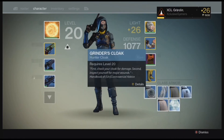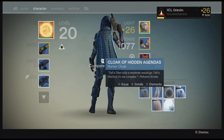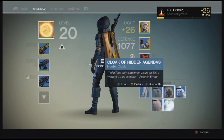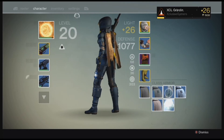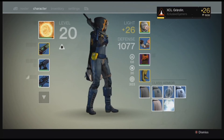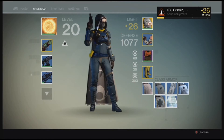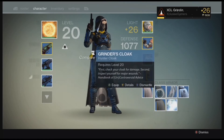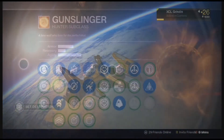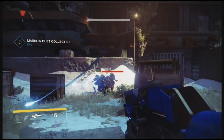So back to what I was going to tell you — I was doing my Nightfall. You can see I got it accomplished; that little triangle under the 20 is what that means. It was hard, guys — I'm not going to joke. My Hunter is 26, and my friend Phoenix — I think he was 25 or 26 — but we did it. It took us a long time, with a lot of very close calls.